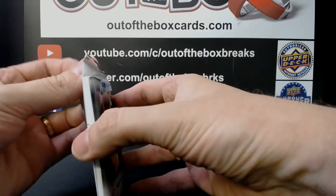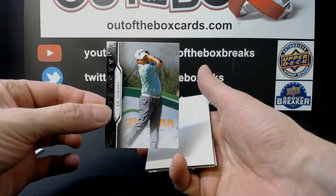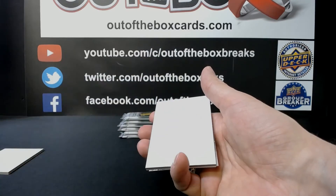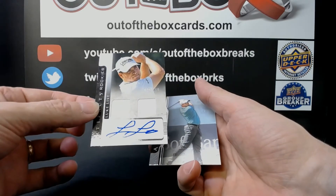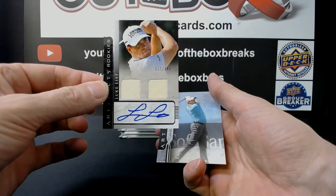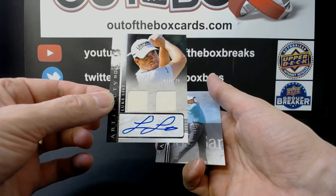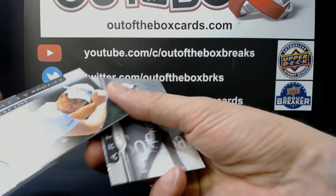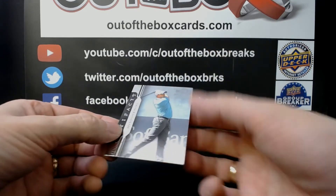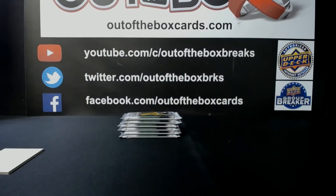Next up is Cody's pack number five. Good luck Cody! We have a JB Holmes base, a very nice Luke List dual jersey auto rookie out of 149 — let's get that one in a sleeve — and Alexander Bjork.